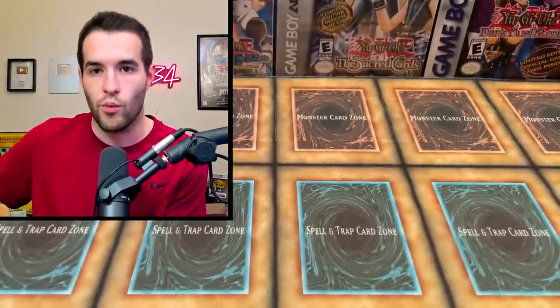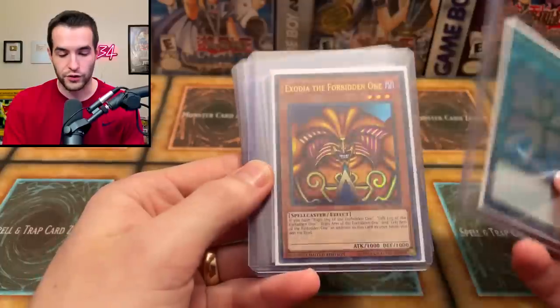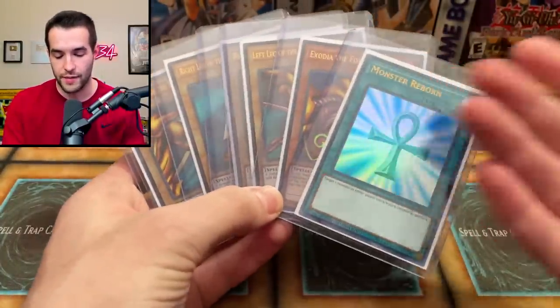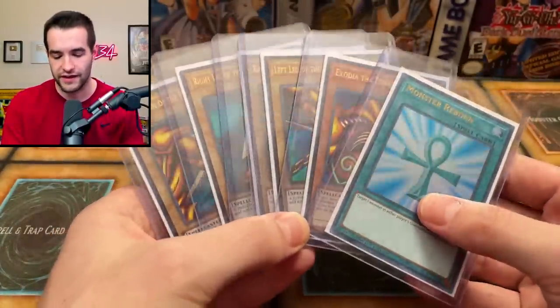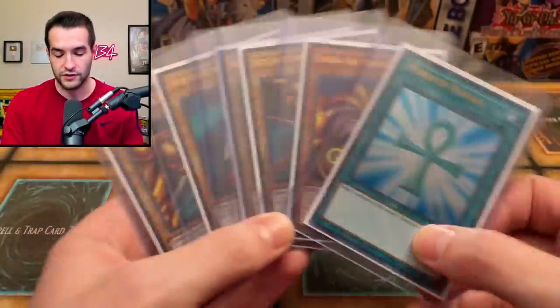All right, let's open this thing up and see what is inside. There's some pretty cool stuff. I did get a little preview of what's in it - he kind of sent me a mini video on what he was sending us, so I'm pretty excited to show you guys. First of all, we have the Lost Art Monster Reborn and Exodia set, which is pretty awesome. It just came out in 2019, 2020, stuff like that. I think this is the first one ever, and this is one of the coolest Lost Arts they've ever done.